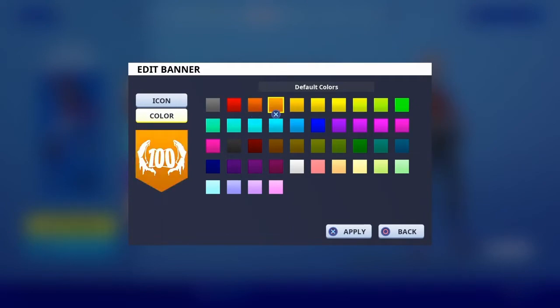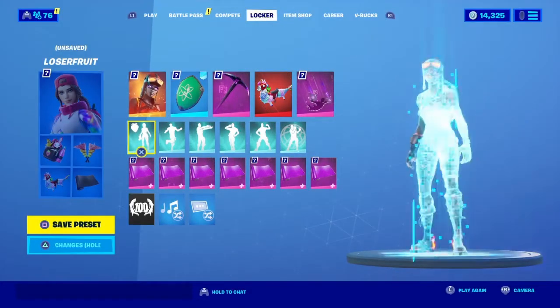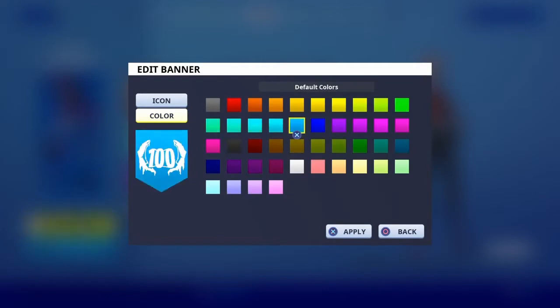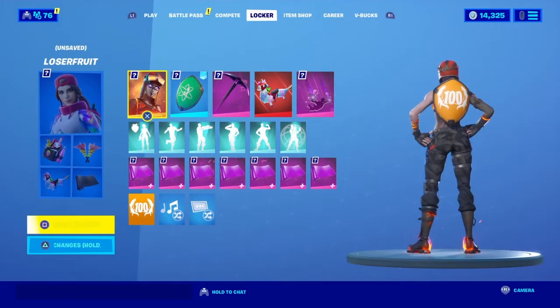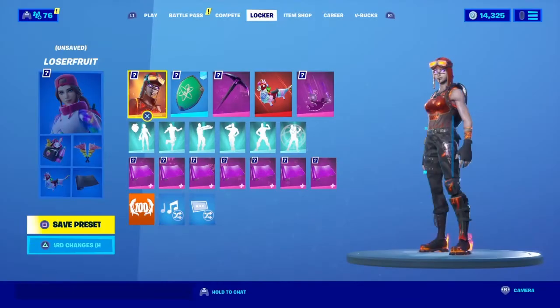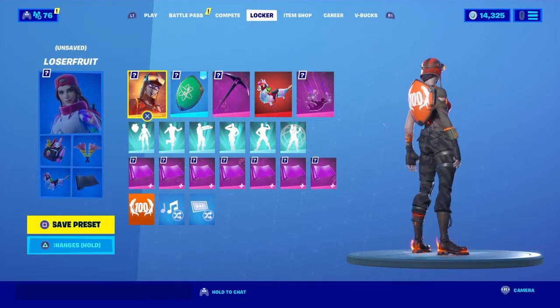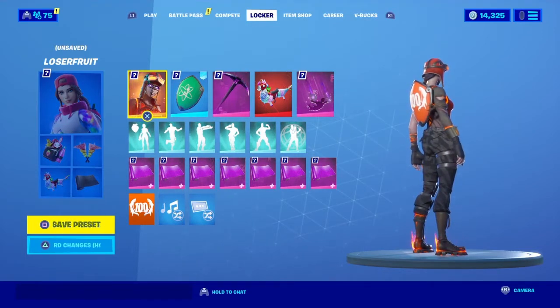Let's try a dark black — yep, that can match. Maybe this orange. The best color to match with the Blaze skin is probably that one. Now let's get into some skins that match the Firestarter back bling.